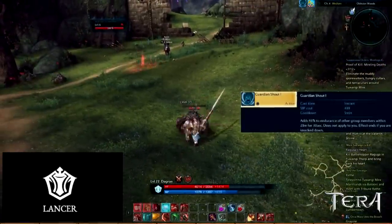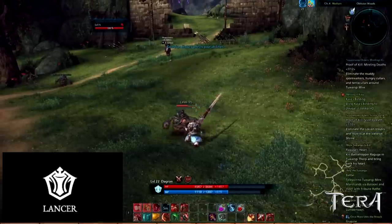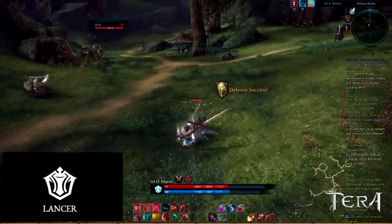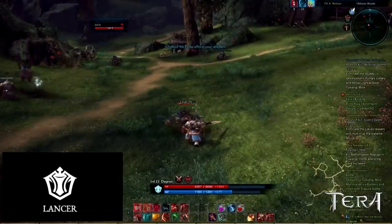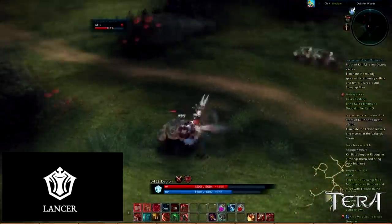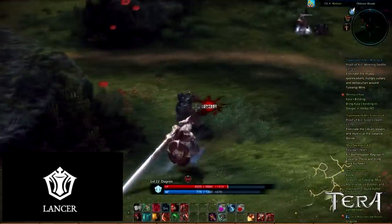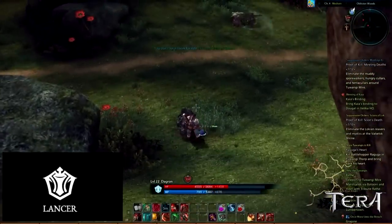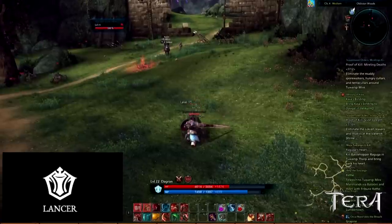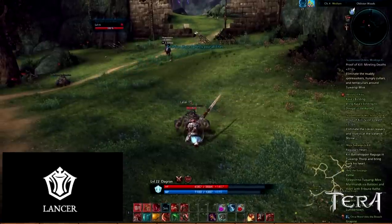Guardian Shout adds 91% to the endurance of your group mates within 20 meters for 30 seconds. However, it does not apply to you. This effect ends if you are knocked down. This ability adds to the realism of playing a shield-bearing character — he protects those around him, and if he's on the ground, he really isn't blocking for you, so it only makes sense that the ability cancels out. This is an instant cast ability with a 5 minute cooldown.